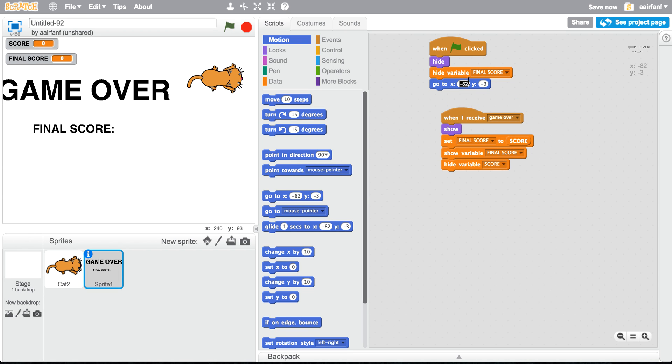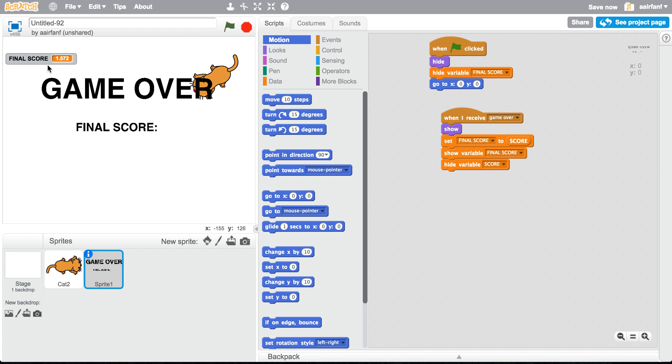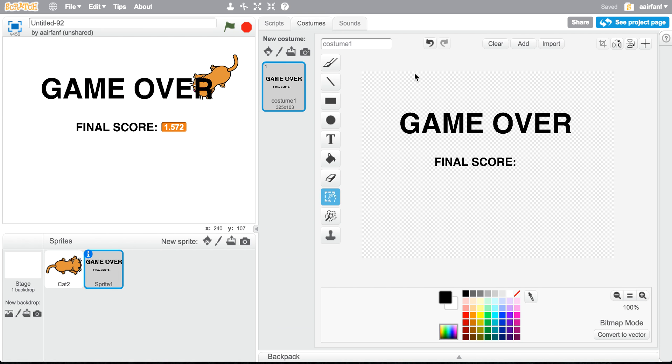Set the final score to score, and go to position 0, 0 — I forgot to do that. You can do that under 'when flag clicked,' and it'll show in that position. Then we're going to add some text at the bottom saying 'press green flag to restart' so the player knows how to play again.